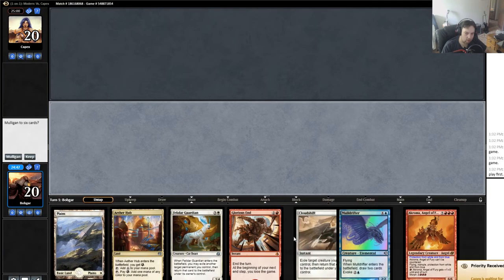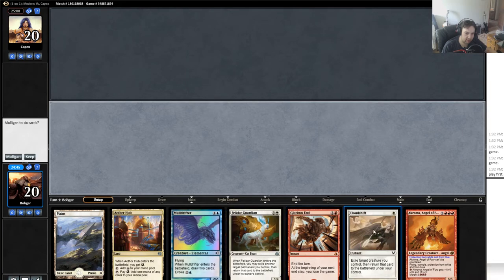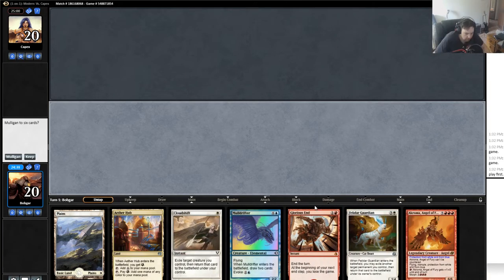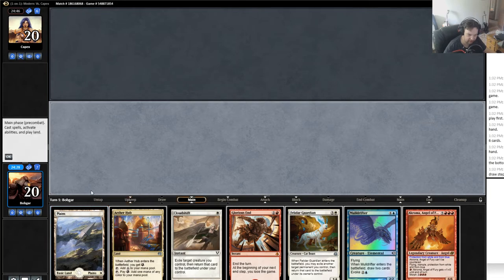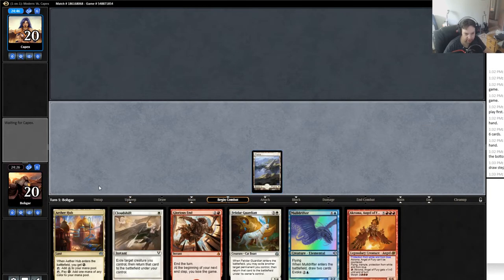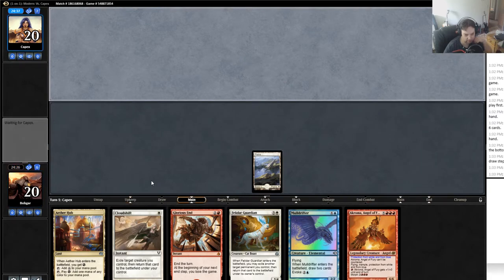If I got one more land... The thing is I'm not doing anything early. If I got to three I get a Chroma and then Cloud Shift it the turn after. I could also Moldrifter for more. You know what, I'm gonna keep it and try. This might be a mulligan — it's borderline but it's a janky deck. I run a fair number of lands, 22, which is pretty typical for non-aggro. Maybe I should run a few more but the deck has a lot of card draw. Any of my low drops or another land would be pretty good here.